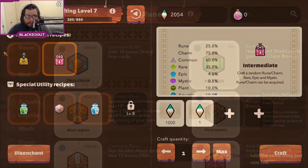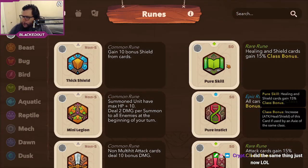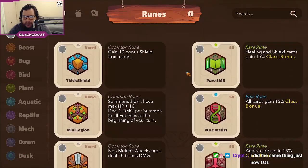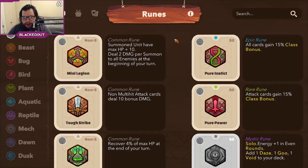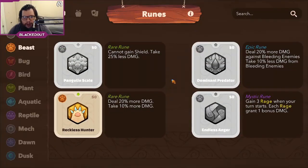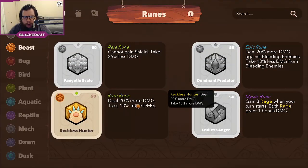It took me about six minutes and I can show exactly how much I got. I got one basic rune which increases all class bonuses by 15%, and one that gives more heal and shield, which is really really strong — and these are just the basic ones.